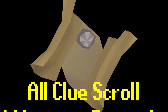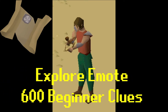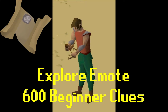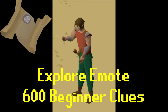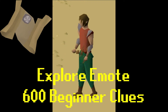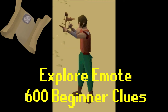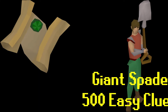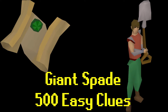Number four: getting the milestone rewards for every tier of clue scroll. First up is beginner clues, which gives you the Explorer emote for completing 600 of them. Currently I need to do 548 more beginner clues to reach that quantity. That's fine because, as we touched on with the Champions Challenge, we're about to have to kill a hell of a lot of goblins, so let's hope the beginner clues are forthcoming.